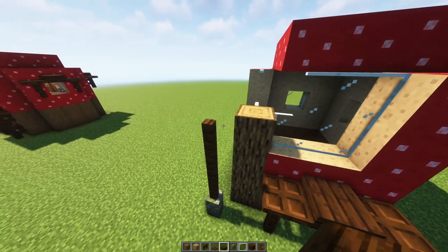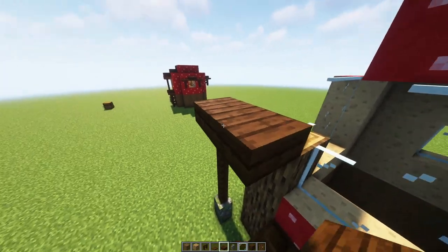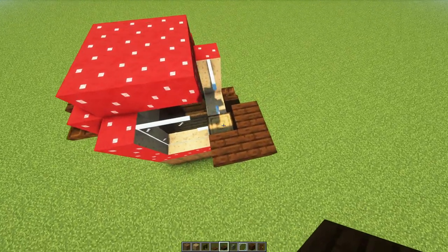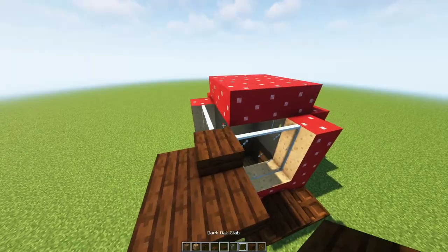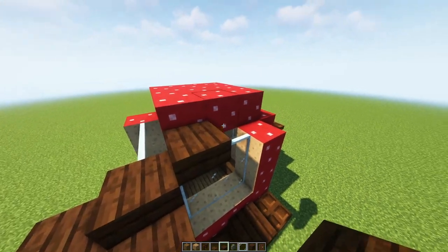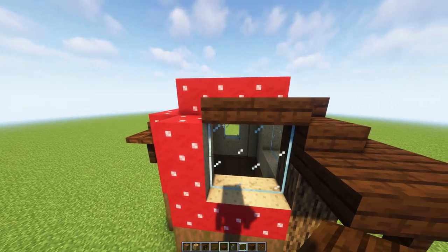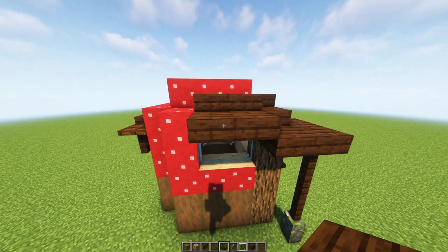Grab your dark oak slabs — we're going to pop one on top of the fence and then one next to the wood on each side. On top of your little oak pillar put one dark oak plank, then with your slabs again put two on top of the glass on each side, and then just come down a little and pop two more just in front of the glass.